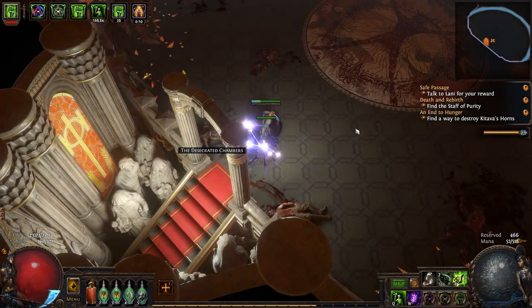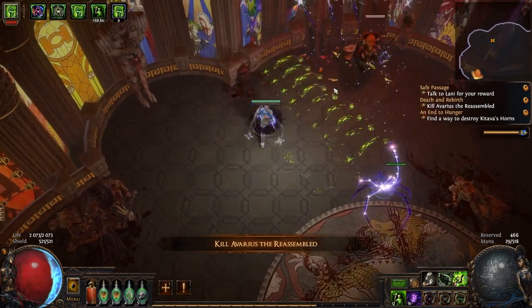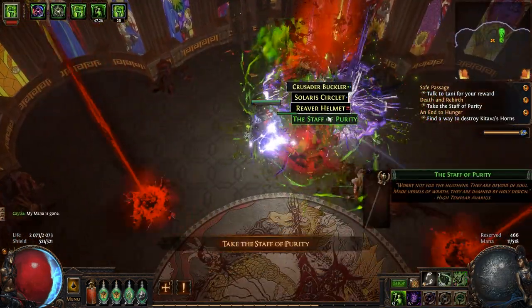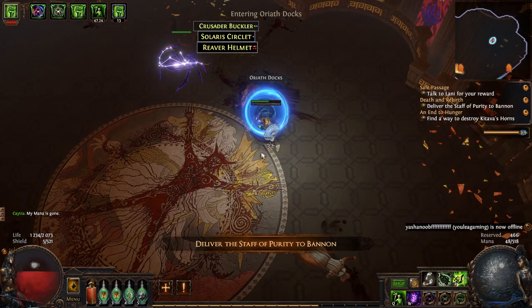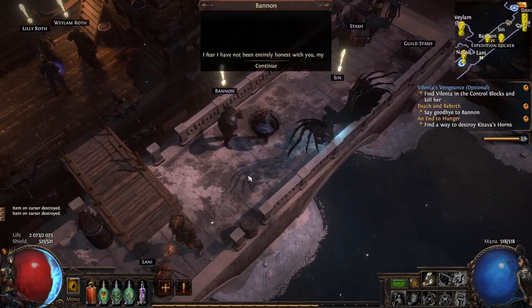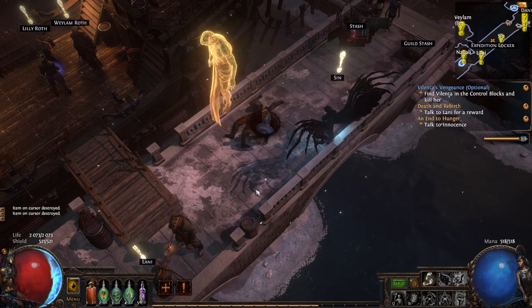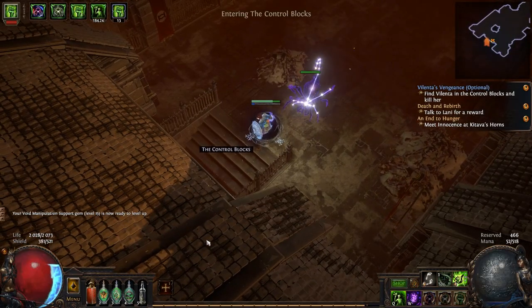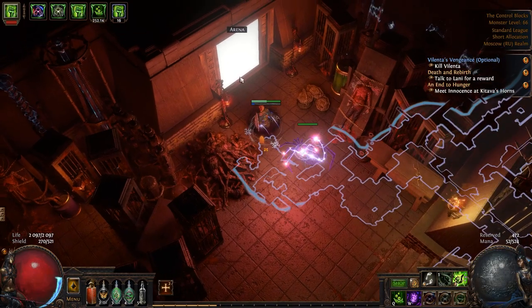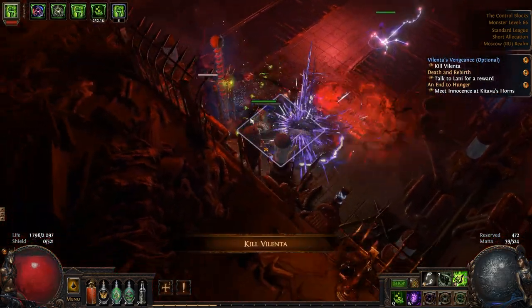Do so until you reach the Sanctum of Innocence. Kill Avarios to reassemble and pick up the Staff of Purity, then go back to town, give the staff to Bannon, and he will be reborn as Innocence. Now you want to head back to the Ravaged Square and look for the Controlled Blocks in this area — search for Vilenta's arena and kill her to receive an additional skill point.